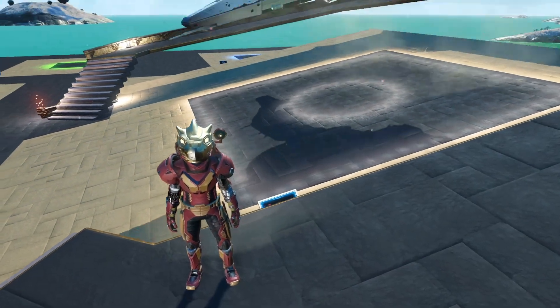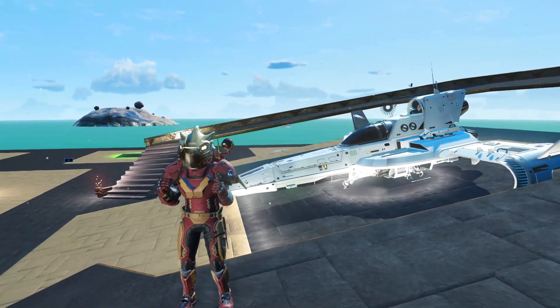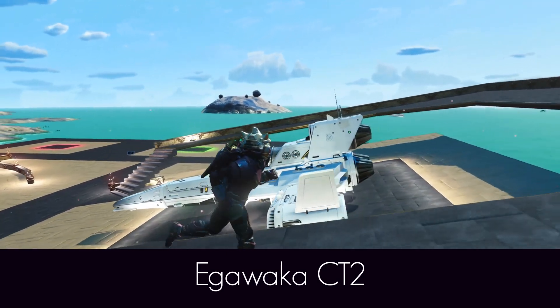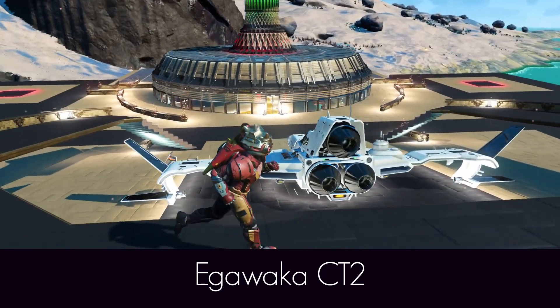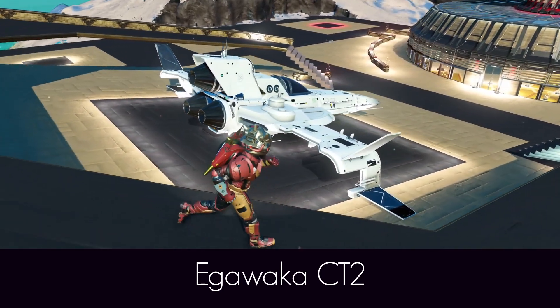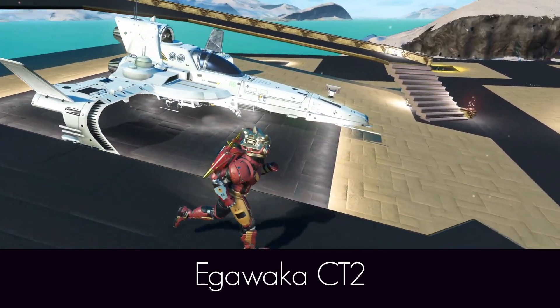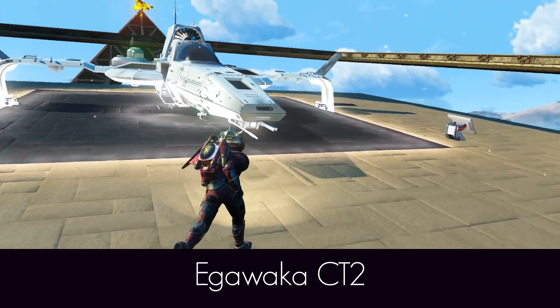Up here on the exhibition pad calling it in — will you look at that? Absolutely amazing. This is the Egawaka CT2, a droid alpha with E-wing extensions, triple thruster in all brilliant white. You don't see ships in this all-white colour very often, so this is a little bit of a rarity, and the configuration is just beautiful.